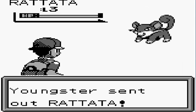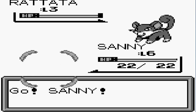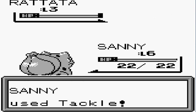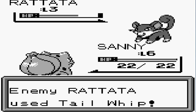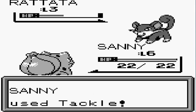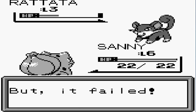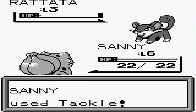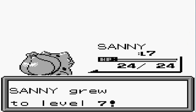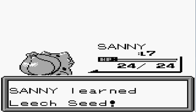With interesting Pokémon come interesting trainers, and here we are taking on a Youngster. We're going to be taking on a lot of Pokémon right now. I haven't had a team lined up — I don't know what Pokémon are in here, but I feel like some Jojo Pokémon might be in here. Look at this — Sunny has grown to level 7 and has learned Leech Seed!